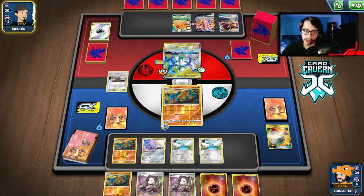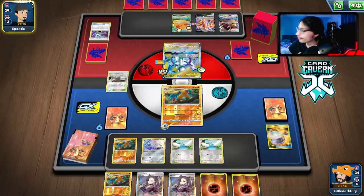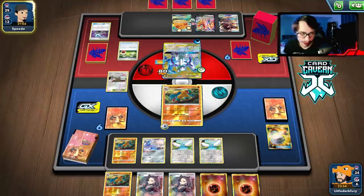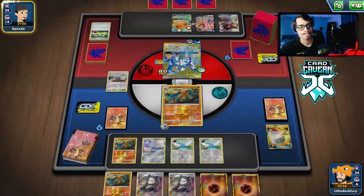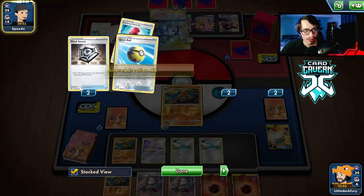They need an E-Switch and a Water so we'll see, but still worth a shot. If they do respond we can go into Altaria — that's why I didn't want to research away the Altaria, because we need it to U-Turn. There's the Metal Spinner, there's the Water Energy — Alter Creation, most powerful effect in the game for two energy. They had it in hand.